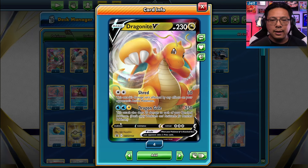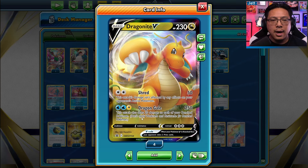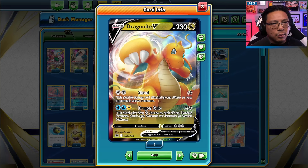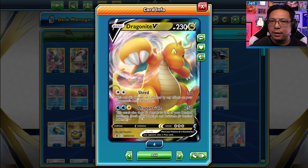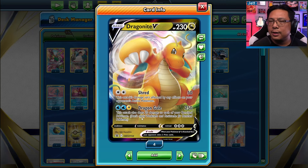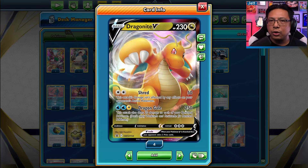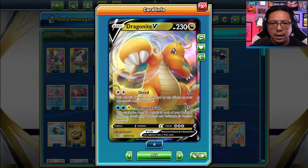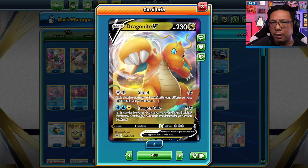Dragonite has the move Dragon Gale, which for two water and a lightning does 250 damage. This attack also does 20 damage to each of your bench Pokemon. You don't necessarily want to take 20 damage to your bench, but it doesn't always matter in Lost Box because you have low HP Pokemon. With Dragon Gale at 250 damage, throw a Choice Belt on there for an extra 30 damage and you're one-shotting every V-Star in the game — well, except for Regigigas V-Star.